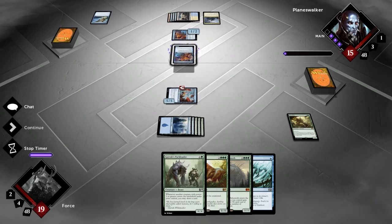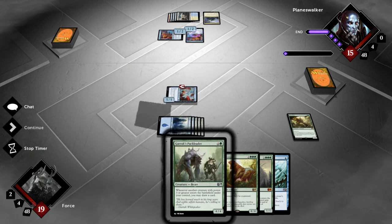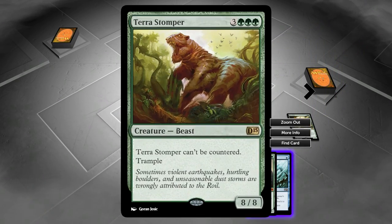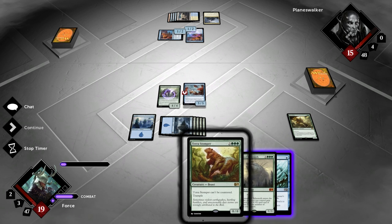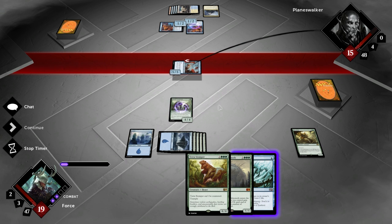Oh my god, with the Archaeomancers, bro. This is good because I can play the Pack Leader and he's tapped out so he won't be able to counter it. We're going to play the Pack Leader and then we can play the Terror Stomper — this is amazing. Look at this — cannot be countered. That's right. Yes, he cannot be countered, and that is pretty amazing stuff. We're all done with our turn. The Terror Stomper can't be countered — I'm going to go for 5.